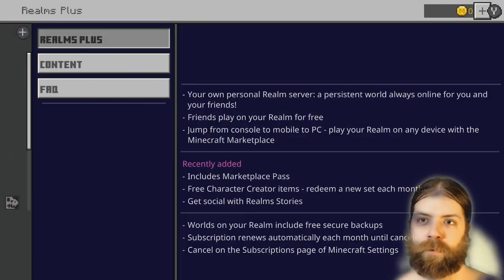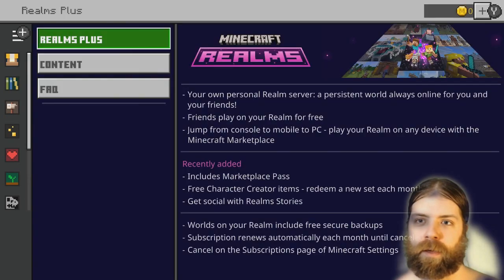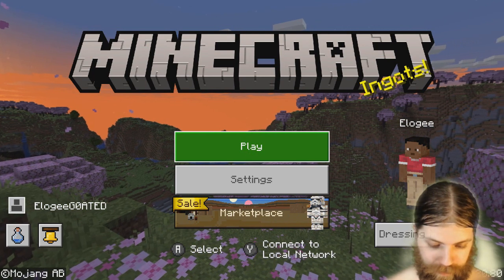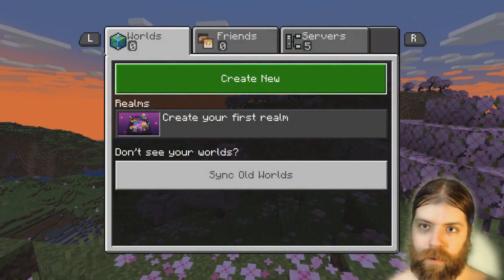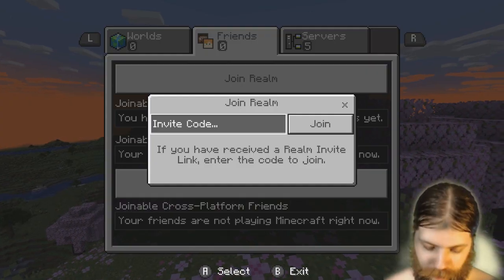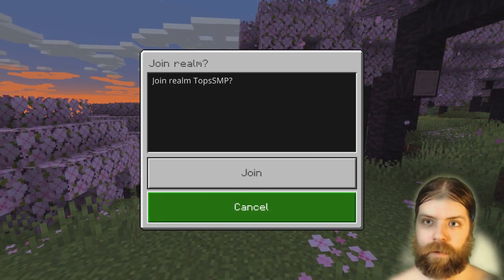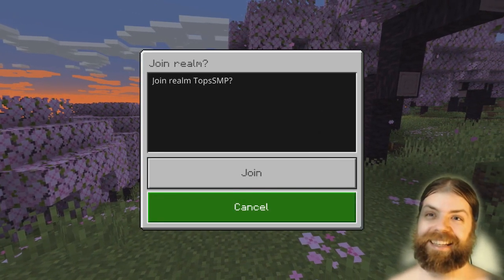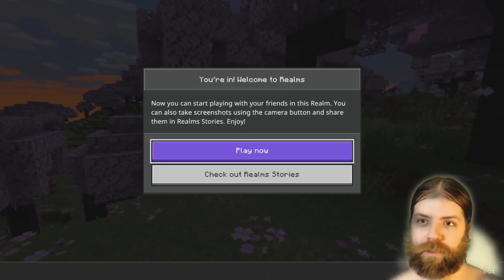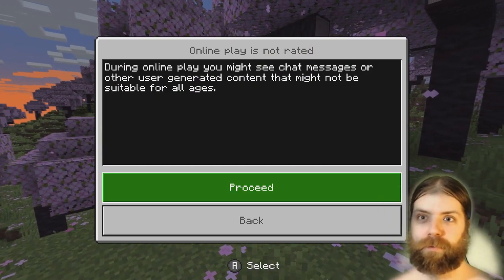Let's go. Play. I don't want to create a realm, I want to join one. I don't see one there. Maybe I have to — because Nathan sent me a link on my phone, maybe I have to click that. Play. Friends — join realm. I entered the code it told me to enter. Yes! Now you can start playing with your friends in this realm. You can also take screenshots using the camera. Actually 30 minutes of recording. During online play you might see chat.